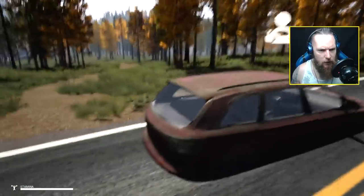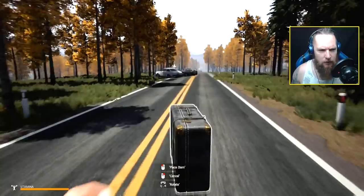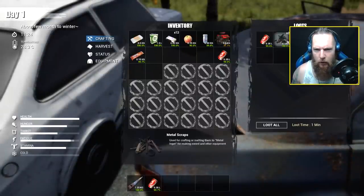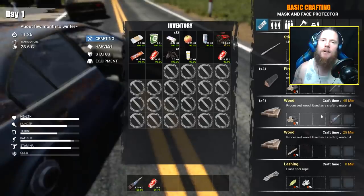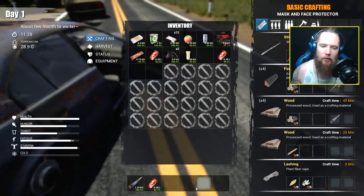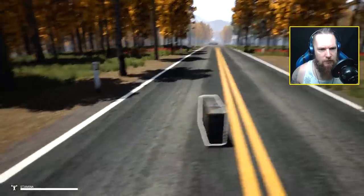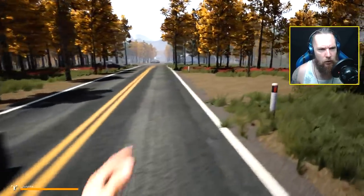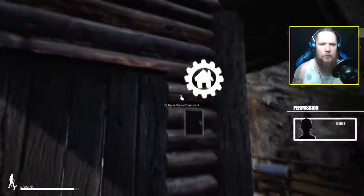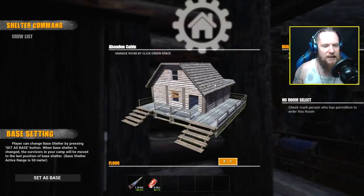We could loot the cars on the way past too, just in case there's stuff in the trunks. As you're coming along here there's a little house on the right. Another top tip with the inventory: if you run out of space, remember you've still got room in your hot bars - you can carry stuff in your hot bars as well. Nothing in that one - leave this case here in the middle of the road. I don't think stuff despawns in this game at all, which is good.